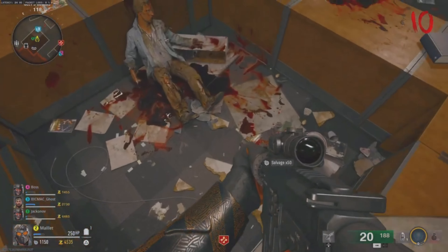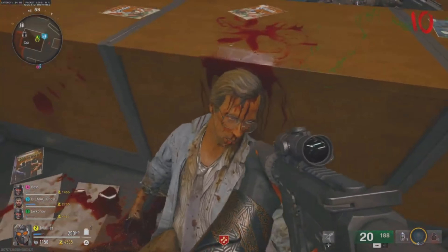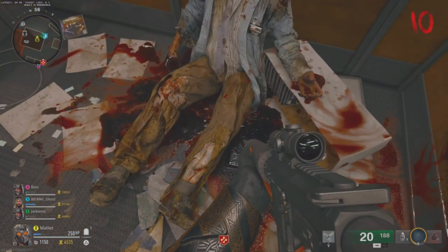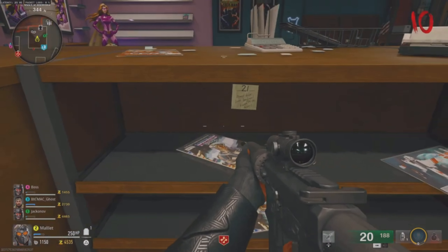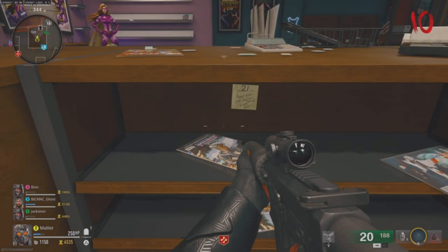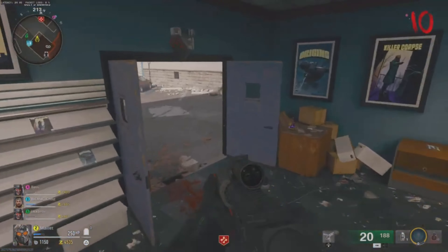I couldn't investigate the dead body and I thought I'd wonder what this bloke's got — you never know with Easter eggs. Then I turned to my left and there it is, it's under the desk. So that's 21 in the comic book store.